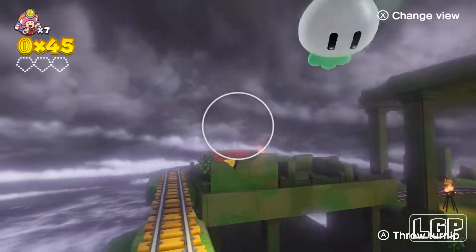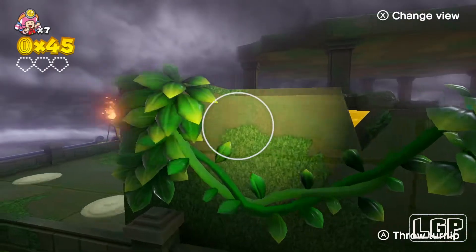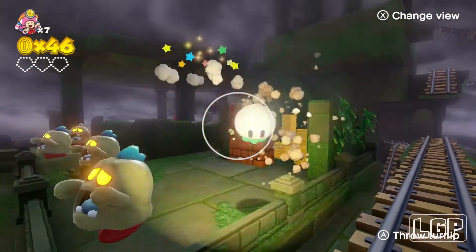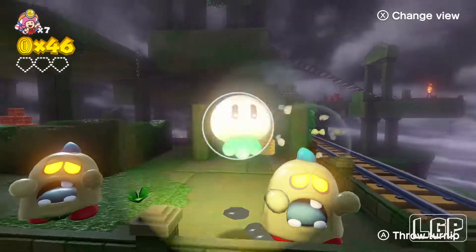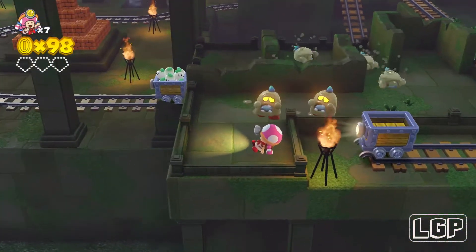Don't worry because no gems come up yet. So around this corner here, as quickly as you can, just destroy the mud people and the brick wall so you can collect all the coins behind it. You can even shoot at it like this if you're lucky enough.